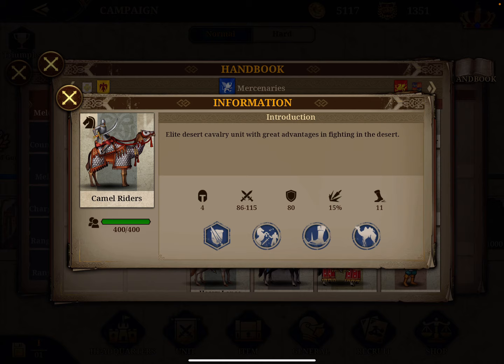Number seven is camel riders — 181 points, 101 in attack and 80 in defense. They also have a charge bonus of 15% and one special benefit: lowering enemy morale by 10 points after a charge. Not as big as the elephants, but a decent impact.